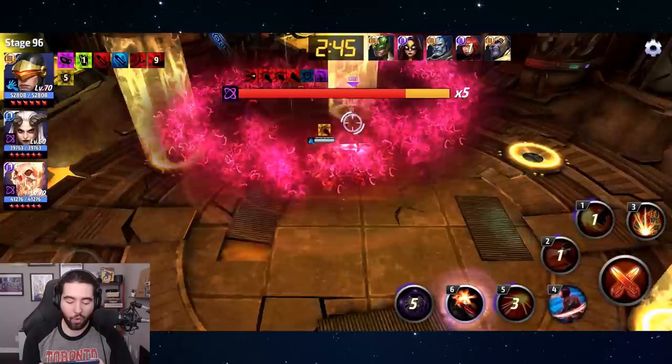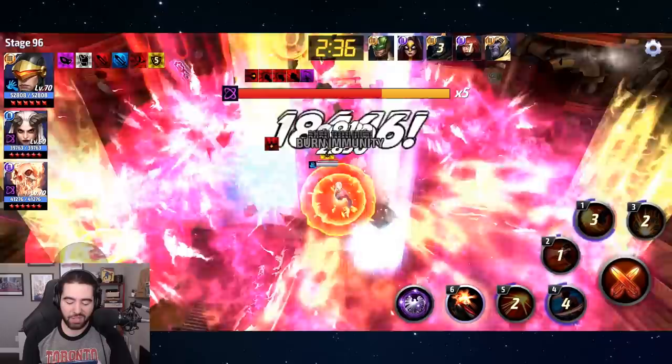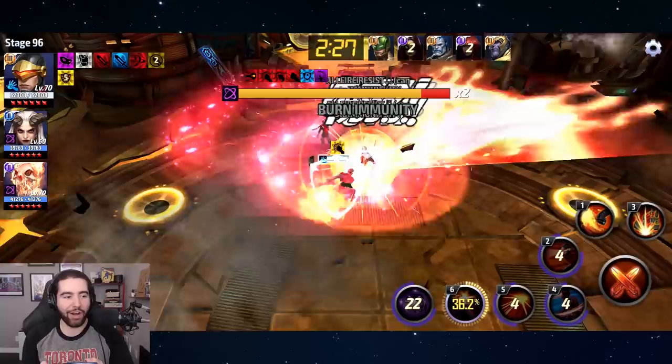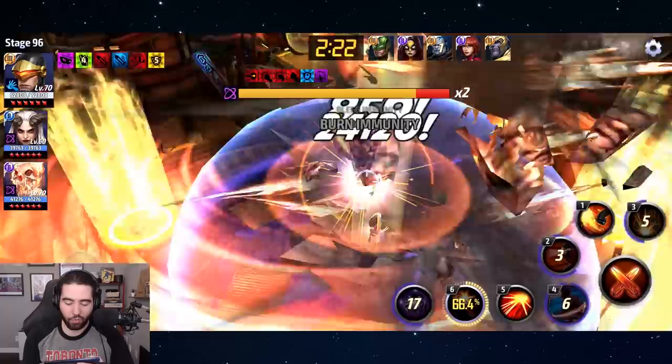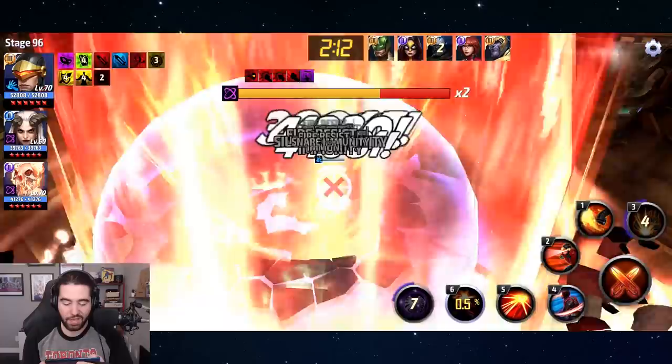That would allow you to do these burst-damage windows faster and more frequently, but Ebony won't just stand there in between — you'll have to run, dodge, and use your fifth skill immunity and iframes strategically. The fight becomes more interesting and engaging, more active rather than passive. But it's obviously higher risk, higher reward — if you make a mistake at this high a stage, Ebony does insane damage and will one-shot or two-shot you.